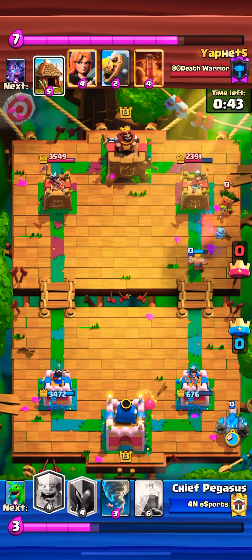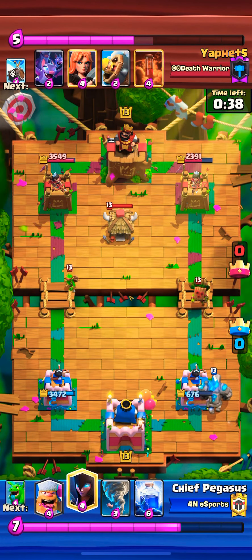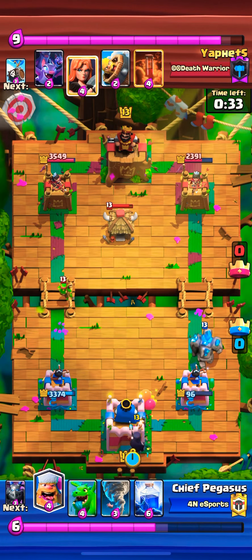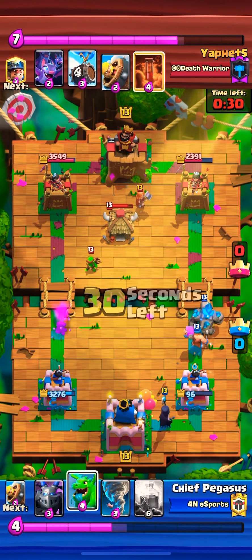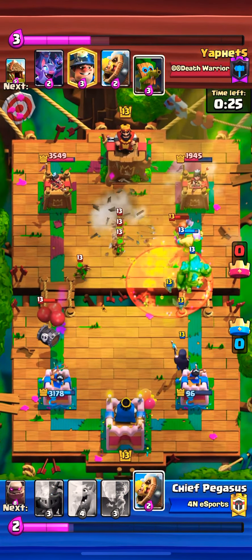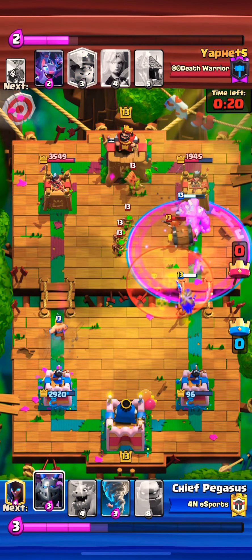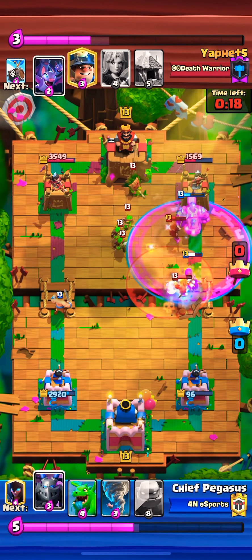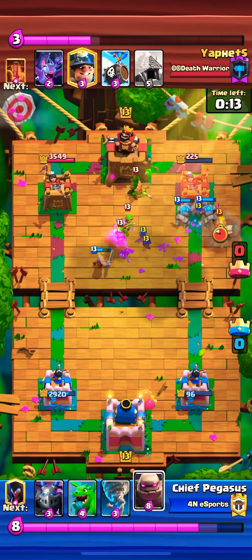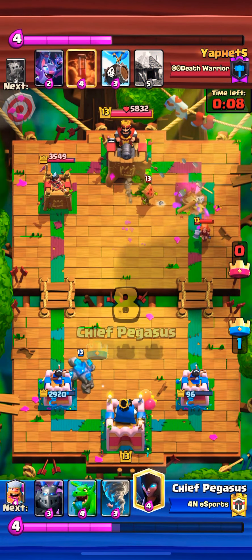45 seconds left in the game — this is our last and final push. We still got time, we can break through. Golem gets up there, I do the same play with the night witch loaded up a little bit back. A higher lumberjack because we want that rage effect. I lightning the bomb tower so the golem goes straight to the tower. A barbarian barrel, the skelly barrel on the left side — as long as we can take that right side we should be okay, and we can focus the left lane.